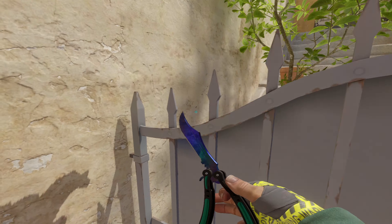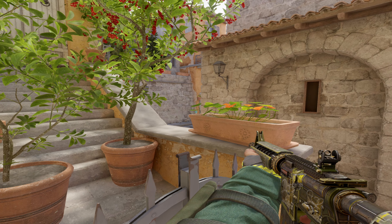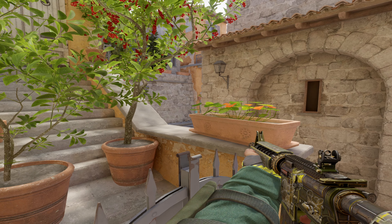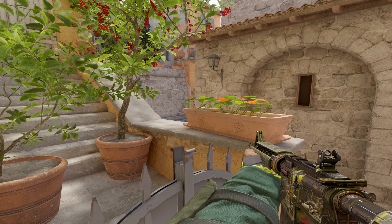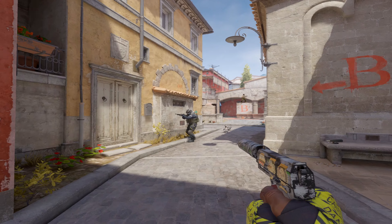The next one's a T side boost. You're going to have your T side player stand here, jump on top of their head, and just stand up — you have this crazy little angle you can play. This is going to be smoked during the beginning of the round, and then as soon as somebody comes around the corner you can just shoot them and get a free kill.